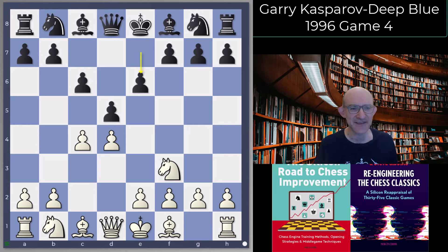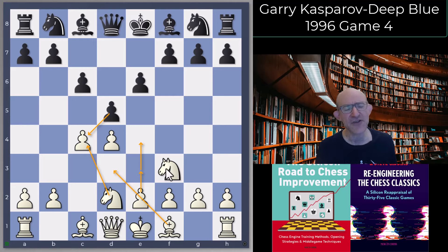Kasparov didn't go for the very sharpest line, which is Knight c3 — I don't know what Deep Blue would have played; d takes c4, the notorious bomb, you never know. He played Knight bd2, which he's played a reasonable amount. The idea of Knight bd2 is that you protect the pawn on c4, so if d takes c4 you can just take back with the Knight straight away. The Knight on d2 is still helping White prepare e4, either in one move or after e3 and Bishop d3, but it just prevents Black from any of those sharp lines where you take on c4 and try to hang on to the pawn.